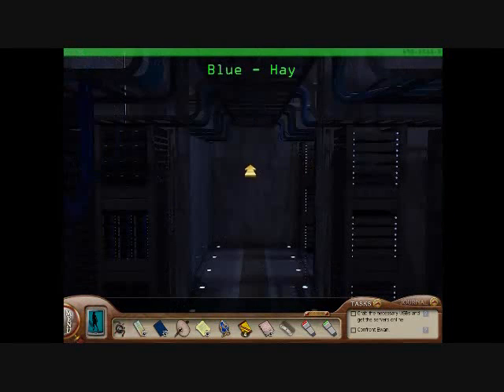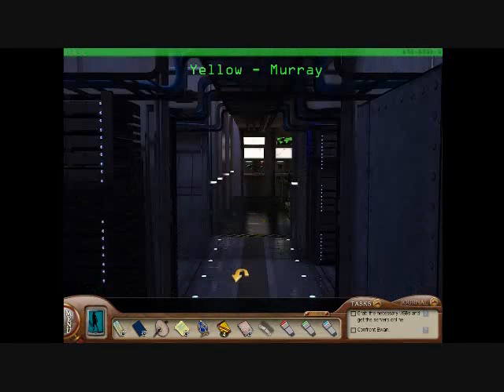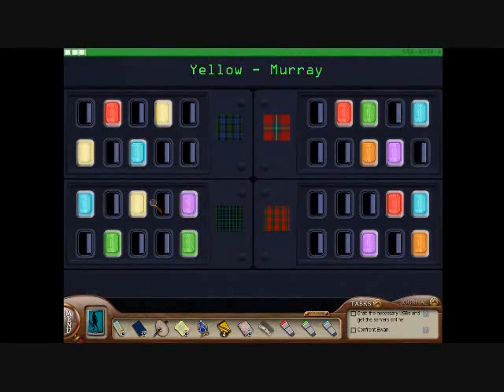Good. Now get the yellow drive from the Murray server. That's not the one I need. Last, get the purple drive from the Douglas server.